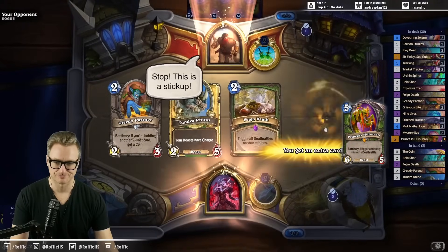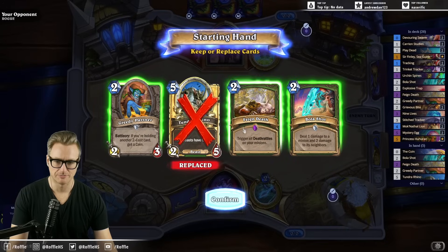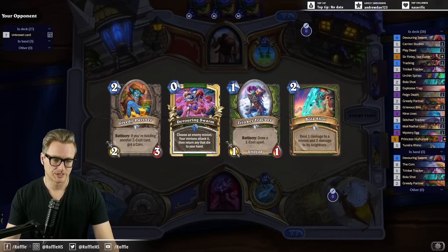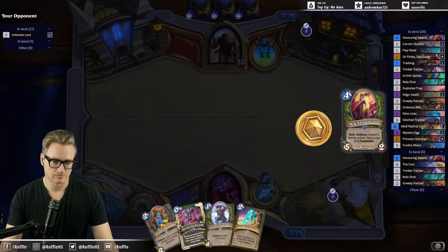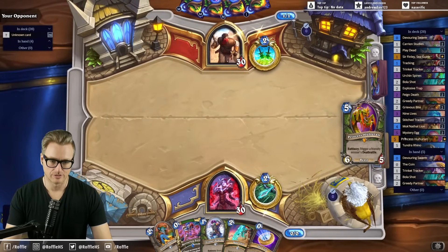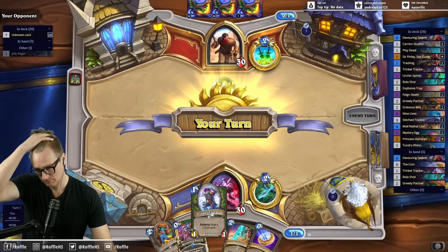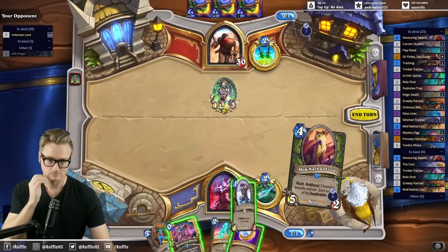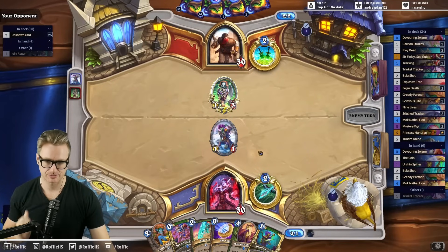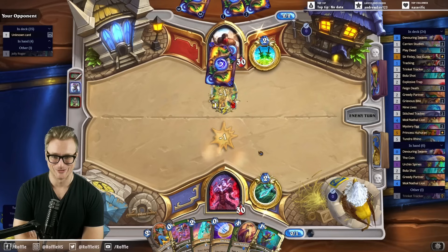Wait, why is new Edwin so handsome? This is a stick-up. Probably Pirate Rogue, if I had to guess, so let's keep for Pirate Rogue. We do need stuff on board in order to get lion value, whereas Huhuran can just kind of do her thing. There'll be no treasure six feet under. This and the Bola Shot is kind of nice, but I can't imagine Pirate Rogue is the best matchup for me.